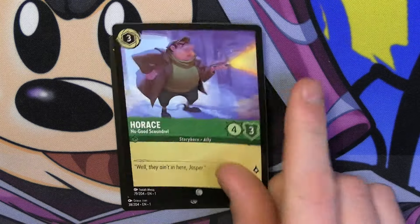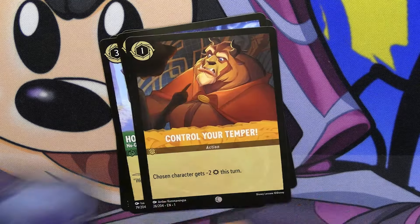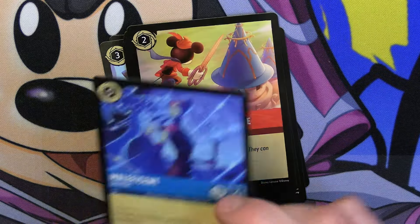Next pack: Dr. Facilier, Horus, Jasmine, Elsa, Control Your Temper, Beast Mirror, Ariel, Kronk, Cut to the Chase, Maleficent, Magic Mirror, and then a holo Freeze.